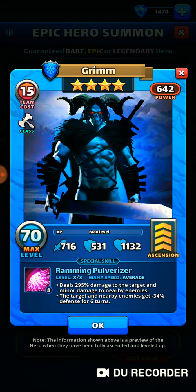Let's get into his special skill, Ramming Pulverizer. With a mana speed of average, if you were to get Ramming Pulverizer level 8 out of 8, the first thing it's going to do is deal 295% damage to the target and minor damage to nearby enemies. The second thing it does is give the target and nearby enemies negative 34% defense for 6 turns.